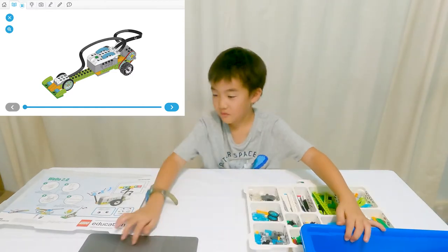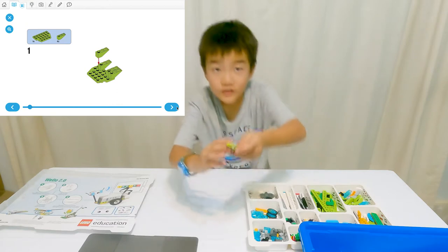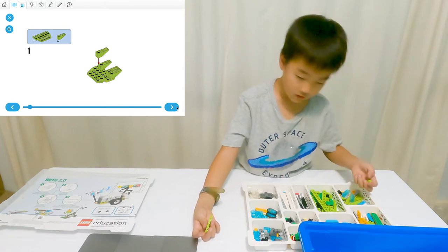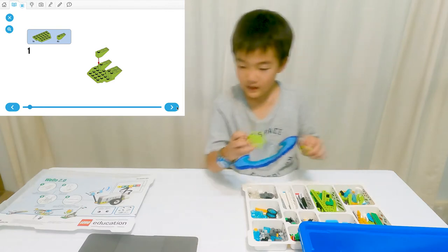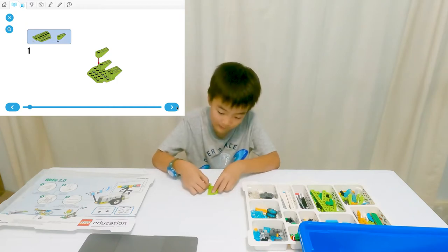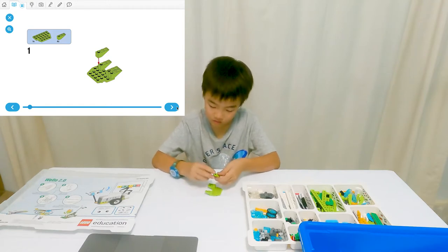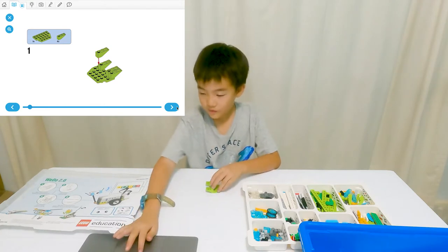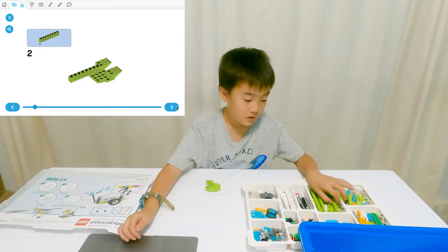Okay, so the first part we'll need the piece just like this, and we'll need like four of this and put it on the back. Put it on the back and open. It should be leaving two spaces in the middle.